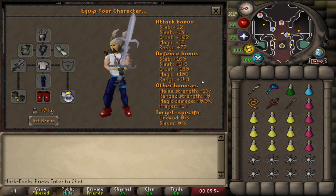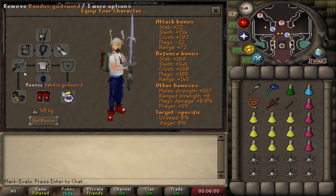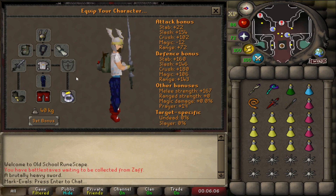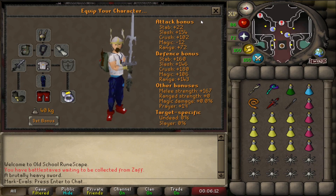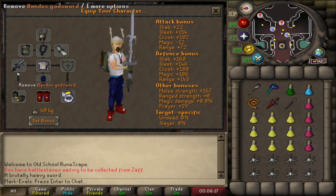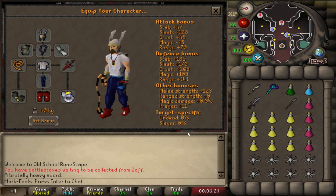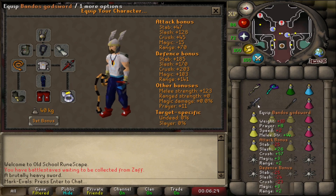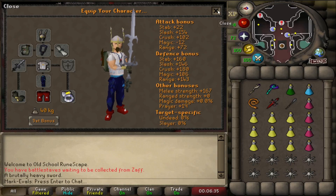No set bonus, but you want to bring the best gear you can. I'd recommend bringing a two-handed spec weapon in your hand to start, because when you swap to your other weapons it frees up the inventory slot. My first attempts I walked in with a full inventory, and when I wanted to swap to my spec weapon I couldn't because there was no space. That's something to consider.